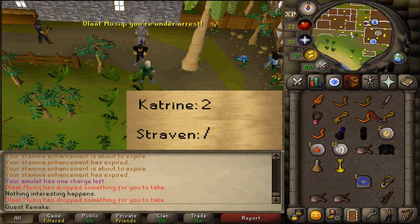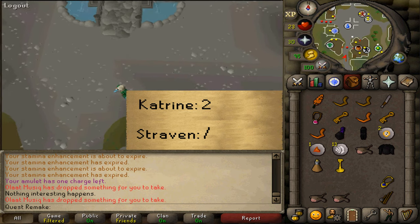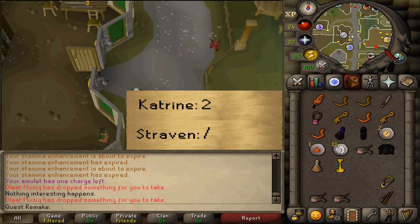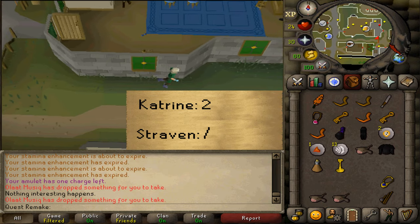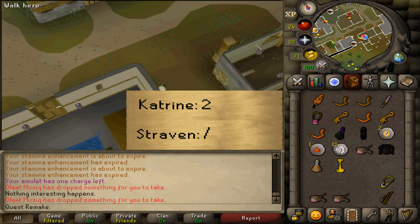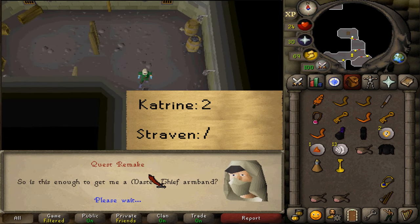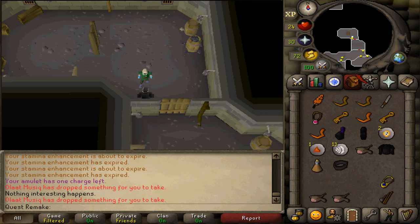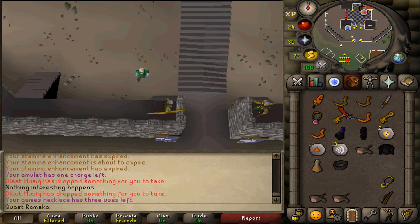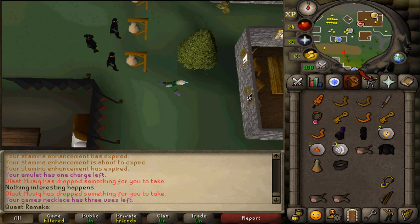Make your way to Varrock to hand over the candlesticks to your thieving clan leaders to obtain the final item needed to complete the quest. If you are a Black Arms Gang member, go to Katrina and select option 2. If you are a Phoenix Gang member, go to Straven and select option 1. Now you have all three items. Simply teleport or make your way back to the Heroes Guild. Give these three items to the woman in front to complete your quest. Congratulations, you have completed Hero's Quest!